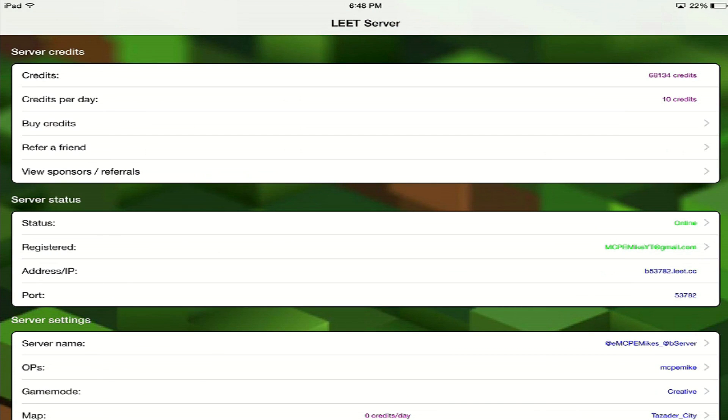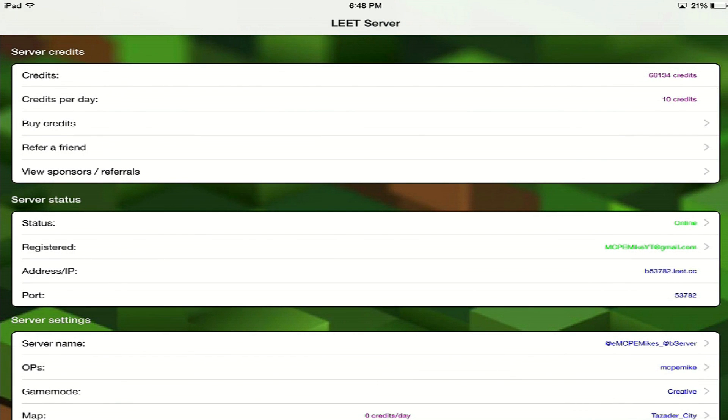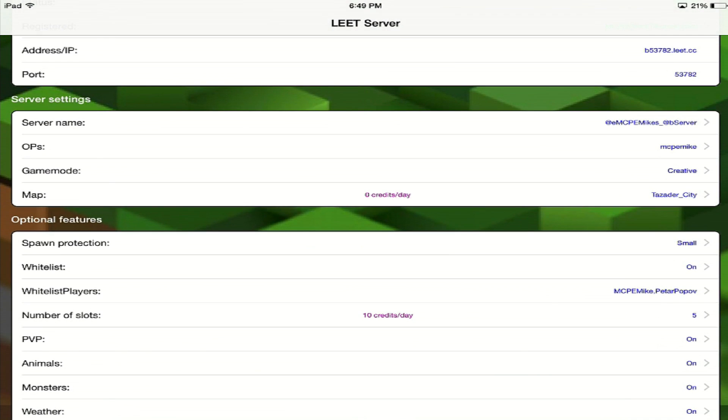So how it actually works is based on credits. Credits are the in-game currency that allow you to run your server. At the moment I'm running a server for 10 credits a day, which is incredible considering that to buy 300 credits is only $1. You guys can do the math and see how long that will last. If I wanted to buy more credits I can do so in this menu right over here, and that will also allow me to upgrade my server slots to more players — five players is 10 credits per day.